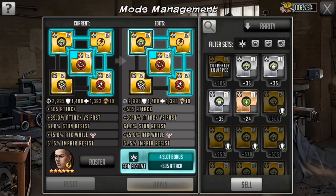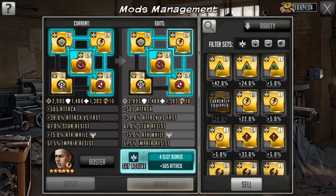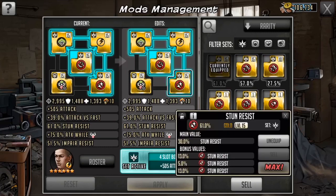I have an impair resist as well as a stun resist, because honor roll can only be stopped if a toon is killed, or if he becomes impaired or stunned. So by having both resists, it limits the number of times that honor roll will be nullified, even if I am unable to disarm a toon that has a stun gun or an impair weapon.